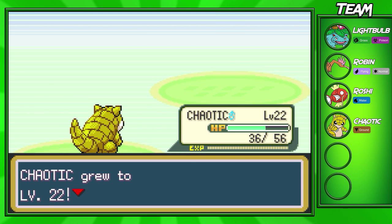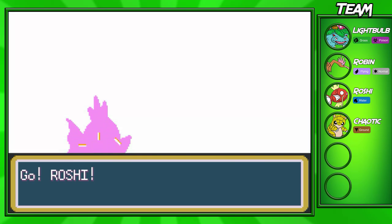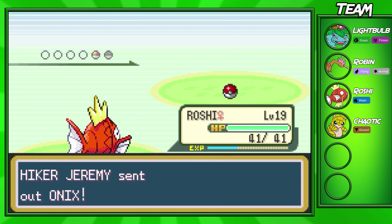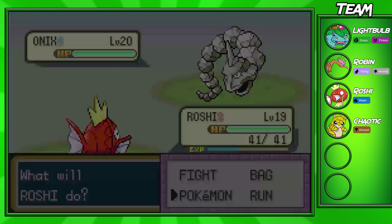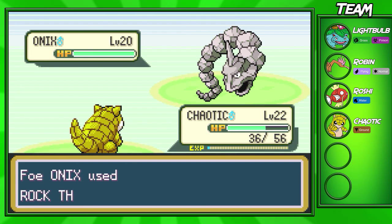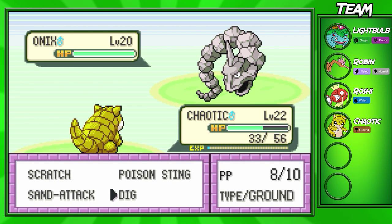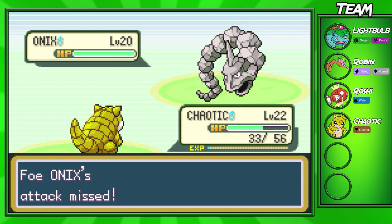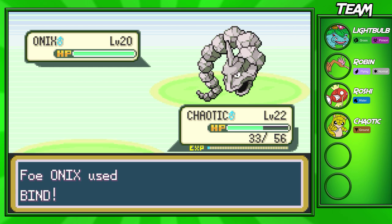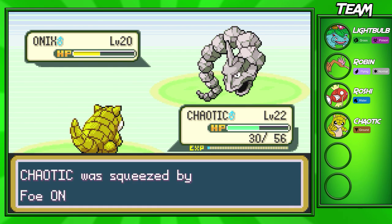Chaotic finally goes up to level 22 — I knew he was going to be able to take out this Machop. Onix is going to come out now. I kind of want to switch into Roshi to get him to evolve as well — maybe we can get a double evolution? I don't think that's going to be possible because Roshi's still pretty far off from leveling up. Roshi can't do anything with Tackle and Splash does no damage, so we're just going to go for a Dig. Onix should get taken out in around two shots, being a Rock and Ground type — Ground is super effective against Rock.